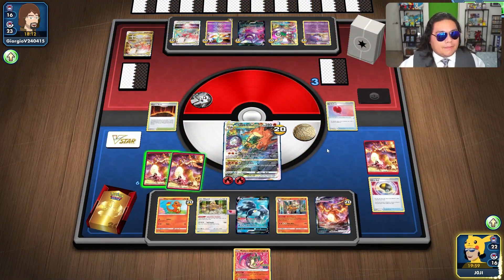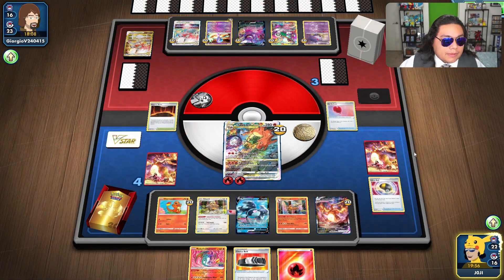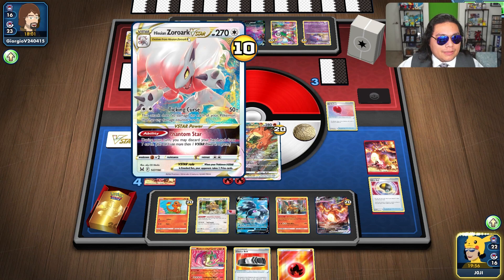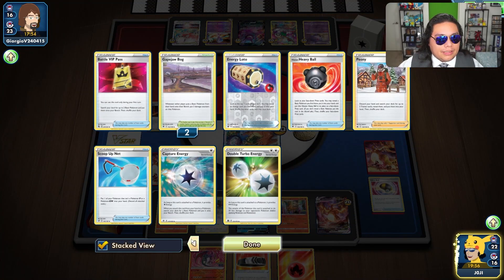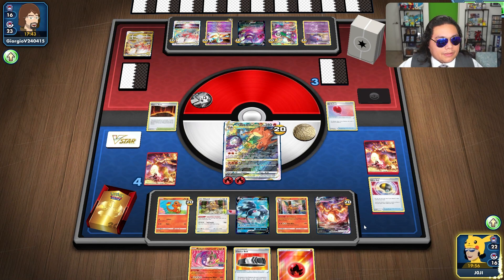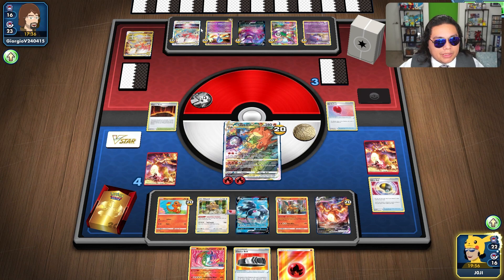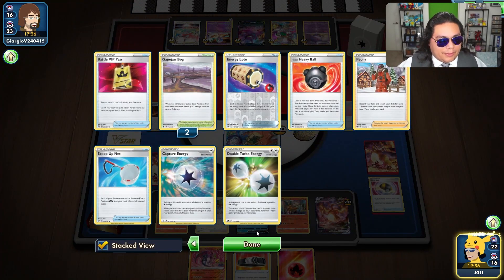Choice Belt. They're probably putting this up. They don't have their other Gengar. How many damage pumps have they used? Two. Let's see what they end up doing here. I could see them getting into a Double Turbo Energy and then putting something down and damage pumping — unless they have another Gapjaw Bog. I think they've already played two of theirs. They are taking a while to decide though.